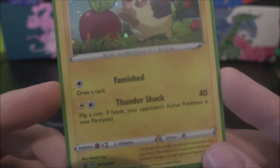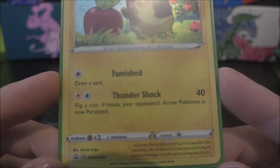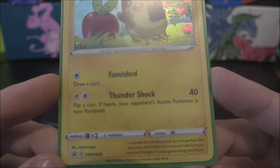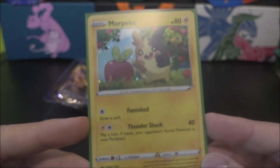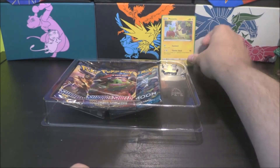He shouldn't be eating that. Famished — draw a card. Thundershock, 40. Flip a coin, if heads opponent is paralyzed. Not bad. Little promo card, very cool. Pop that to the back.